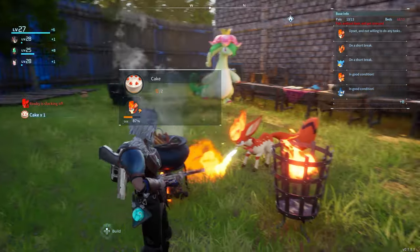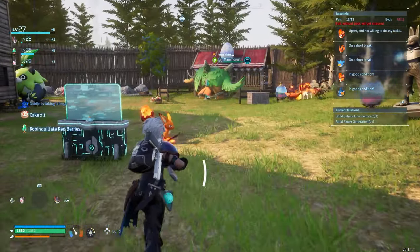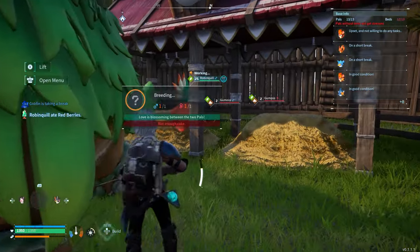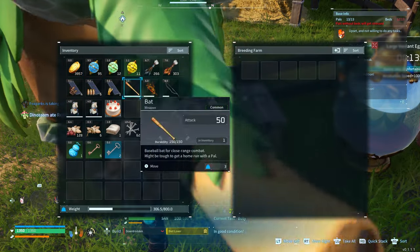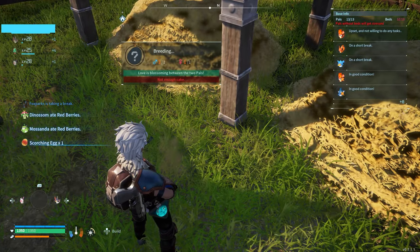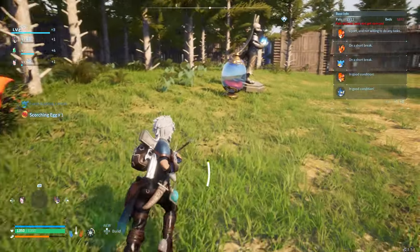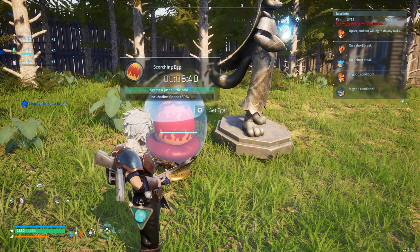Let me make sure my pal is on top of that cooking. We finally got another cake done after about 20 to 30 minutes. There should be a 99% by now — let me check. Oh perfect — I'm going to put the cake in there. Oh my god, it dropped a Scorching Egg! Wow, they made a fire type out of these two!